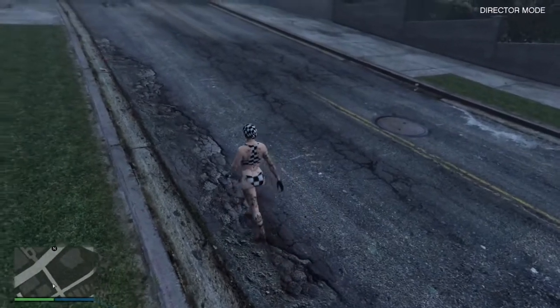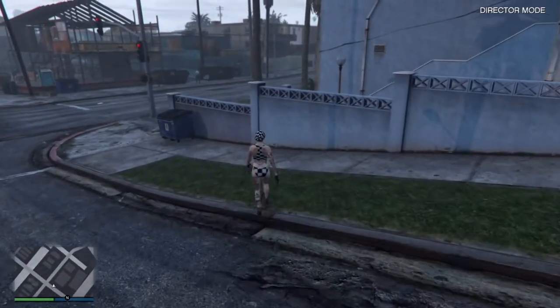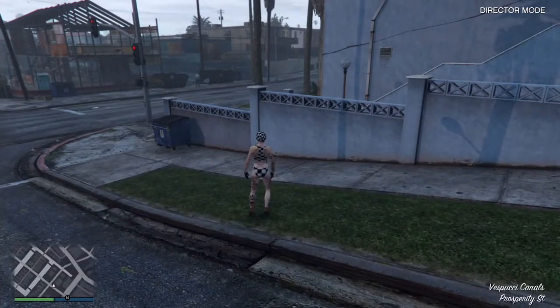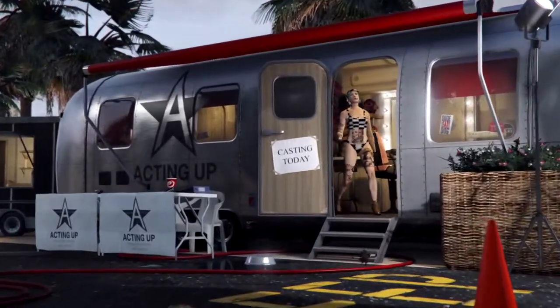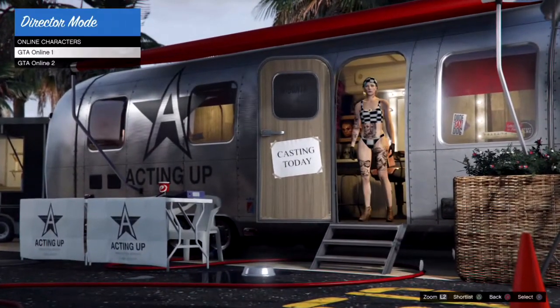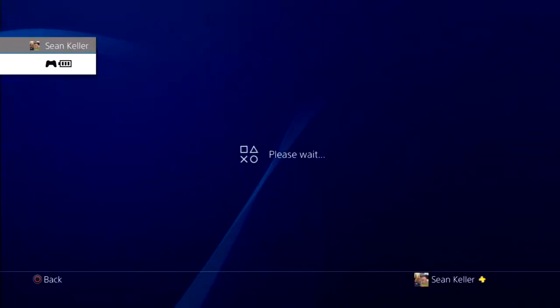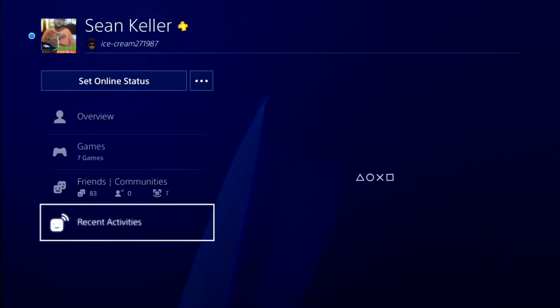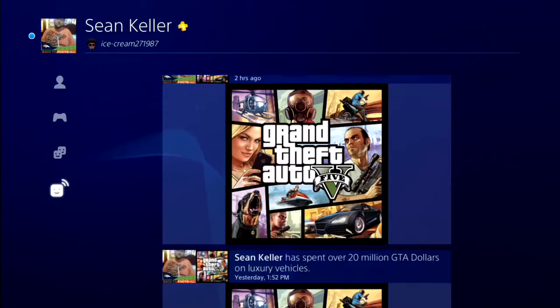From there just walk around for a couple seconds, then press down on your d-pad and select the trailer. It'll give you that alert — go ahead and accept it. Now you're here: go ahead and push your dashboard button, go up to your profile, and go down to recently played activities.